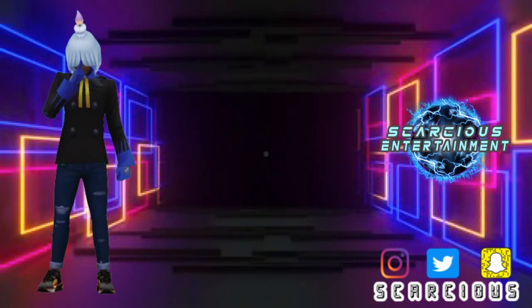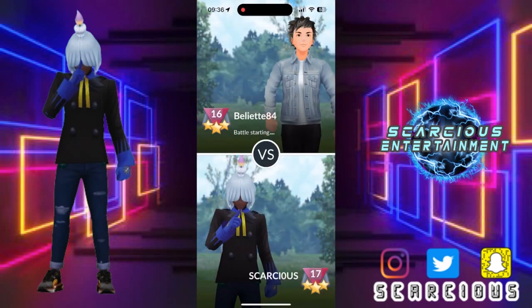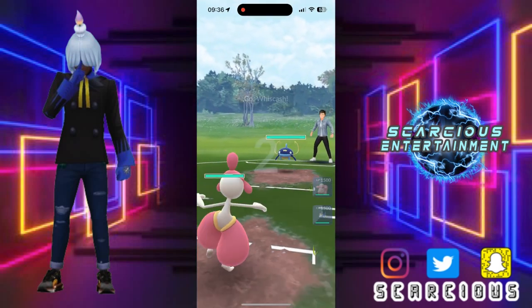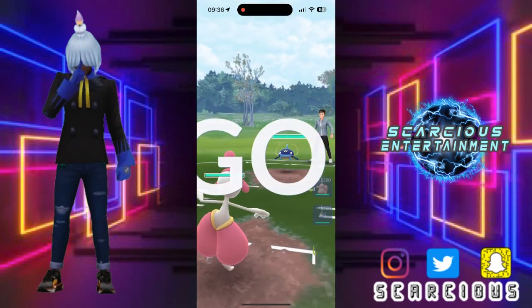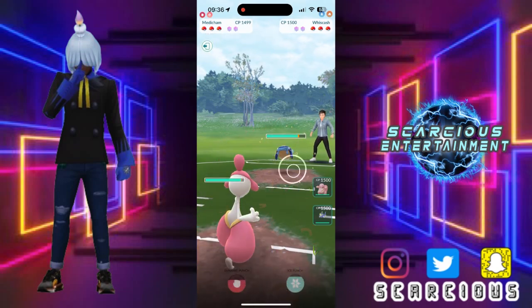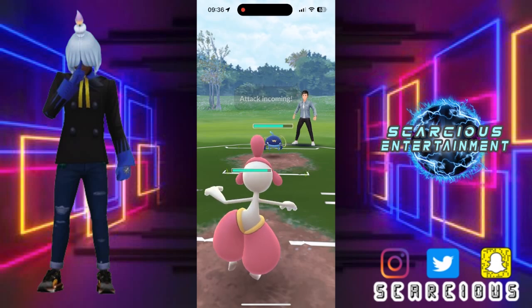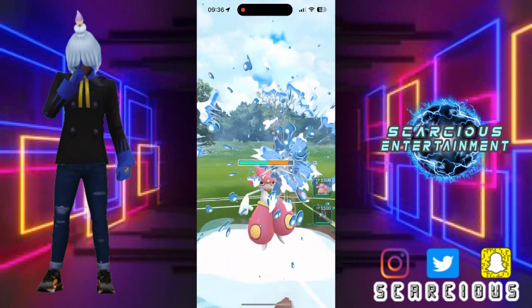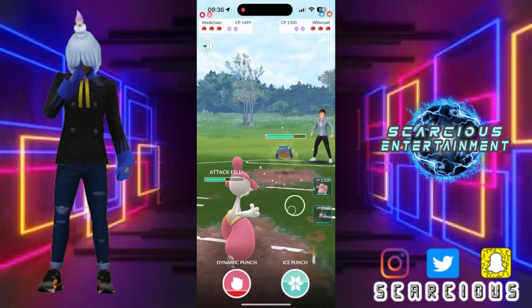Taking that W, moving swiftly into the next one. Faced up against a Whiscash — Whiscash being used a lot this season. Looks like people are enjoying that Scald. Alright, so they do offload the Scald and they get an attack drop on us.